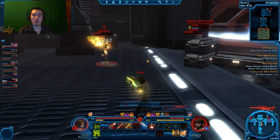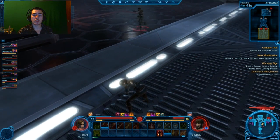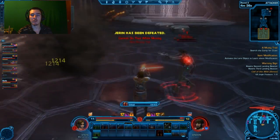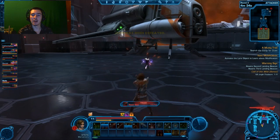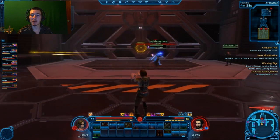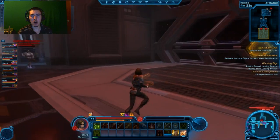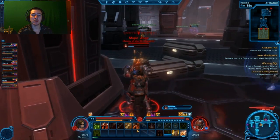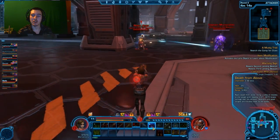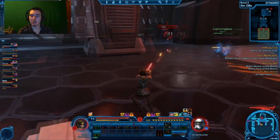Let's talk more about PvP gear. Starting at around level 14, with 300 PvP commendations you can buy your first PvP-specific weapon off the vendor next to the PvP mission terminal. For armor below level 50 I haven't found a vendor myself, but a reliable source told me there is a place to get it — he just didn't have time to show me where.